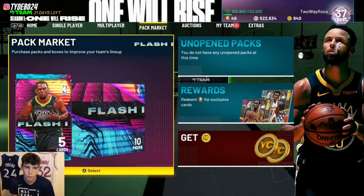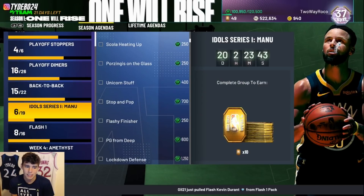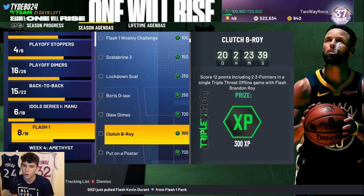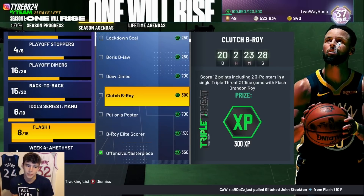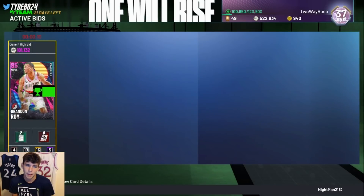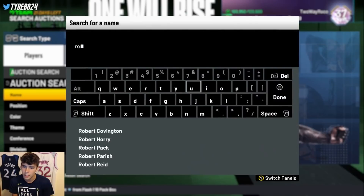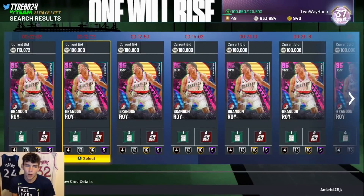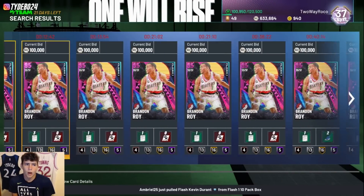The big reason I'm going for Brandon Roy is to get the pink diamond purchase from the auction house challenge done, as well as getting the flash challenges done. Scored 12 points including two three-pointers in a single triple threat offline game, four dunks in a game, 50 points over multiple triple threat online games — these are all easy, worth about 2,500 XP. I put in a bid at 101K but got outbid at the last second. Hopefully I can get him for around 101K sometime today.